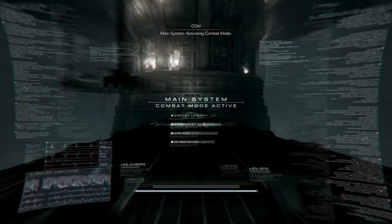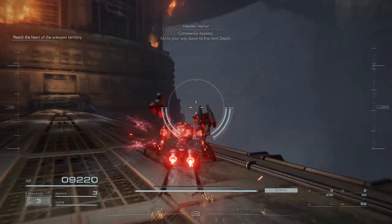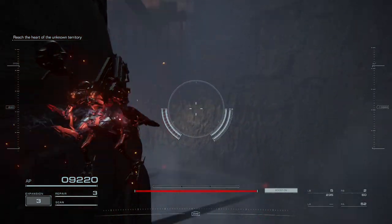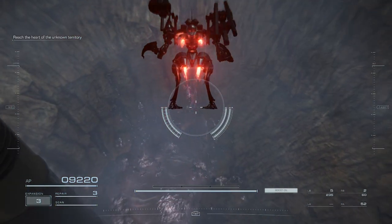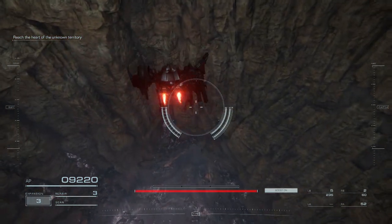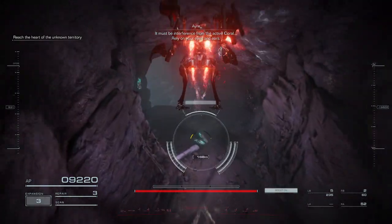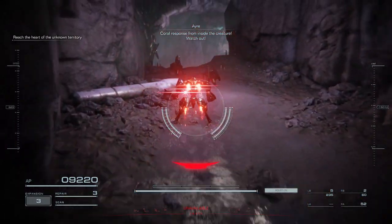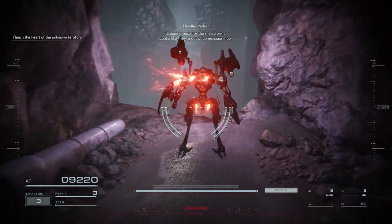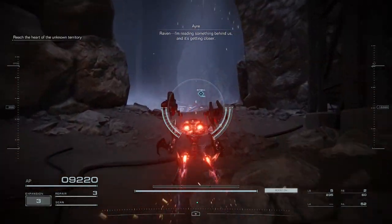Main system activating combat mode. Commence mission. Make your way down to the next depth. Something's jamming the radar — it must be interference. Is that... Coral response from inside the creature. Watch out! Reading pods for the mealworms. Looks like they're out of commission now. Raven, I'm reading something behind us and it's getting closer.